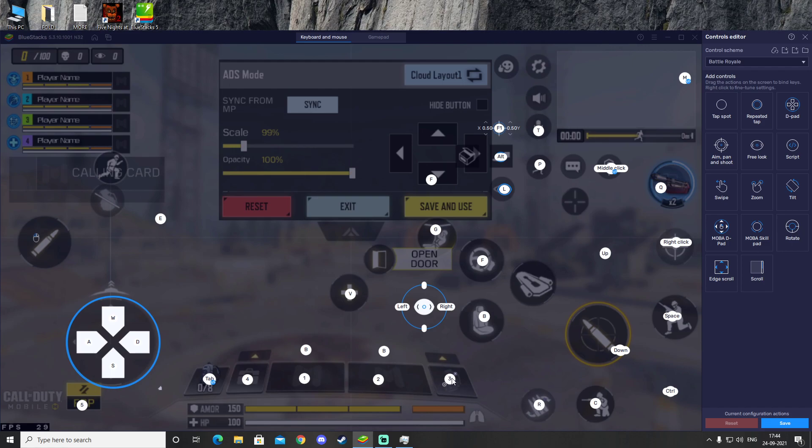The grenade is set to 3. Personally I don't like using 3 as grenade, so I'll try changing it to G, but it might conflict with the Z key already there, so I'll just leave it at 3. So 3 will be the grenade option.